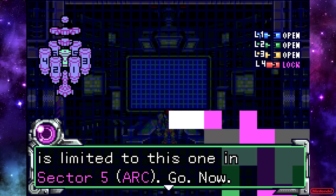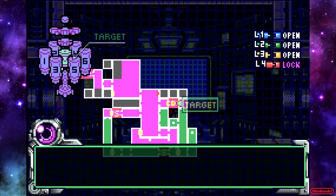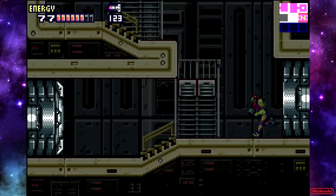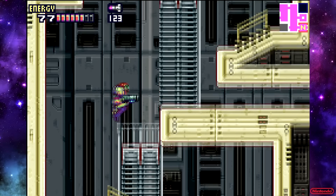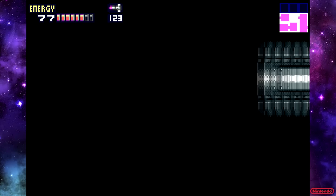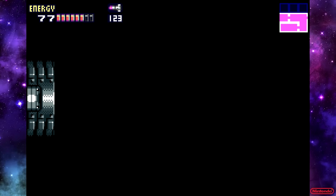I'm assuming there is a randomizer for this game by now, but I haven't tried it yet. But I bet if there is, they must have taken out all the text. So we're not going to that door on the left yet, because that's going to go to something else that we're going to see pretty soon here. We're just going to come at it from the other side, and then we're going to go a different way rather than that door.